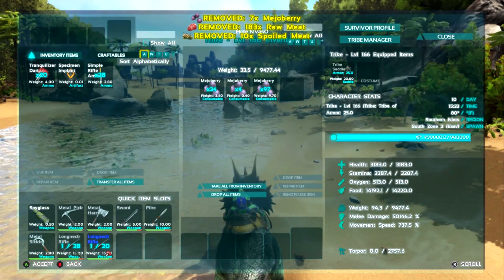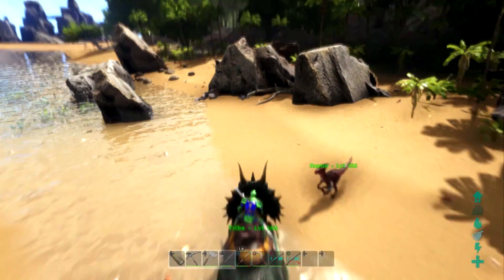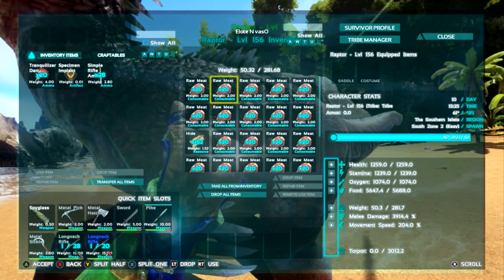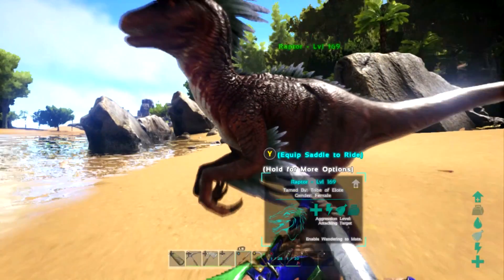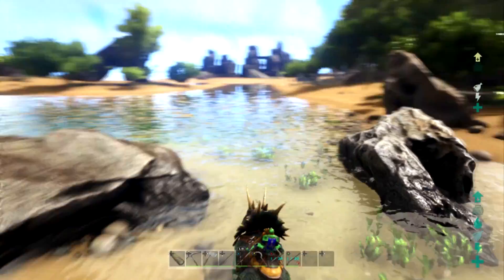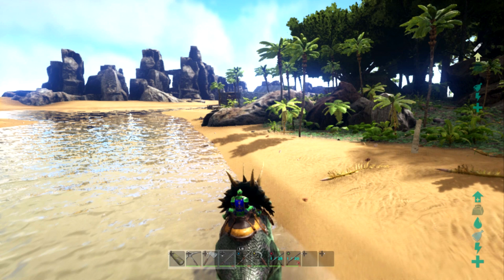We should probably raise his oxygen level since that affects swim speed, but we already did it. Let's run back. Oh wait — we still have that raptor we tamed earlier. Yes, it is! What did she tame at? Level 156 — oh my god, that's insane! We'll do the same XP cheat on her. Let's bump up her weight because she needs to be able to carry us. It's actually a female. Whistle passive follow. We're right by the base.